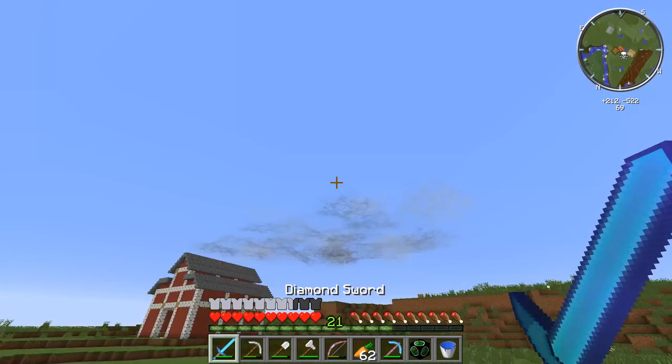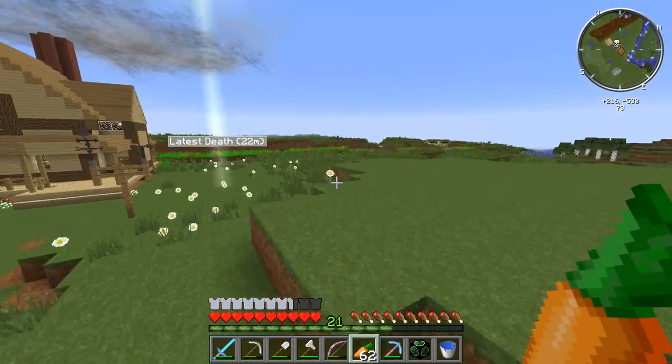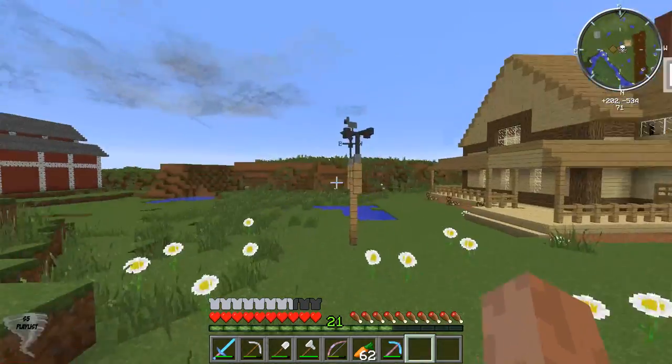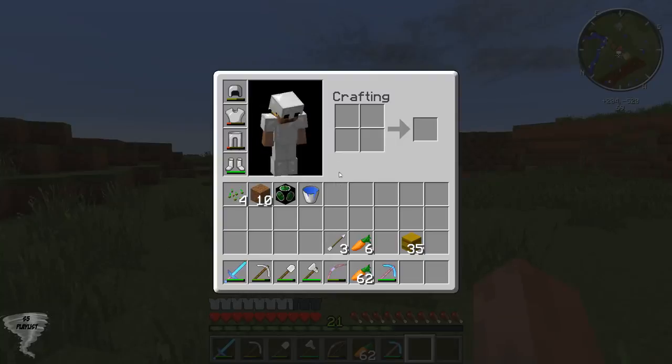Hey guys, it's Tanner69046 here and I'm back with another episode of Tornado Survival Season 5, Episode 19. In today's episode, we are going to be hopefully making a path from the house to the barn.